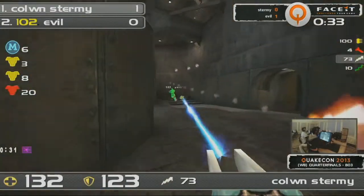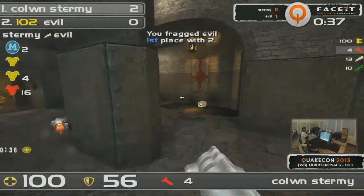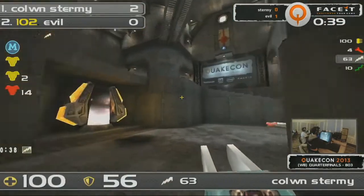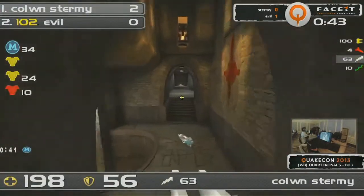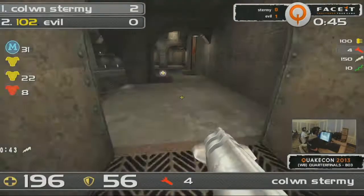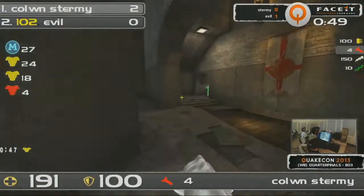Can he get any more though? He's still got a pretty decent stack going with the Lightning Gun, taking a lot of Rocket Damage, but he should be able to clean up kill number two. Sturmey extending that lead. Mega Health is up. He's still got a decent amount of ammunition, but he's going to be able to get himself fully stacked with that Lightning Gun. And another Yellow as well. Sturmey is looking really good for a third kill.